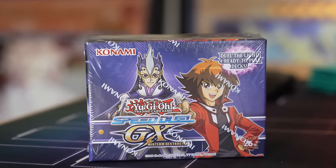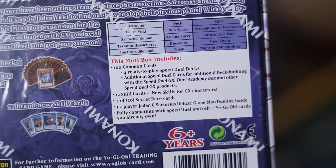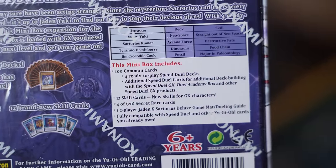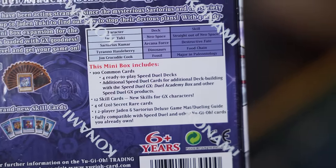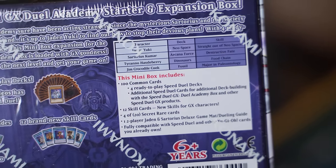Welcome back to Team APS. Today we have the Yu-Gi-Oh! Speed Duel GX Midterm Destruction Box. Just like the other expansion Speed Duel boxes, there are four different decks for four characters. They each come with unique monsters and unique skill cards for the Speed Duel format. The Speed Duel is not normal format — there are only three monster zones and three spell and trap zones, making for a faster duel with an anime twist.